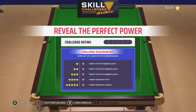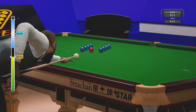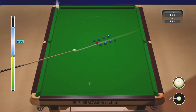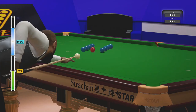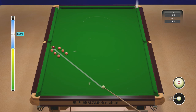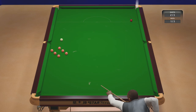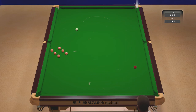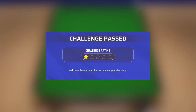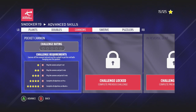Reveal the Perfect Power: double each red in sequence into the highlighted pockets. Again it's just more doubles. Finally! So close - got a one star. These feel like they're doable, it's just hard to get them all in one go. That was doubles - let's try cannons.